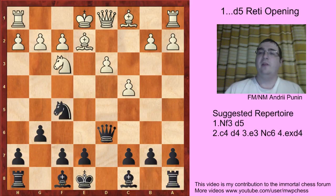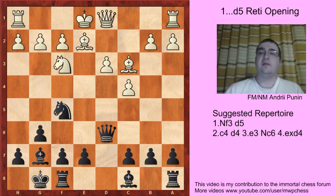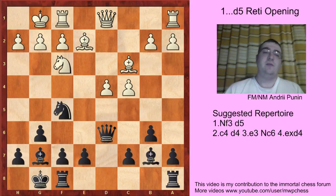And if Bd2, then just Bg7, Bc3 — that was White's idea — and just castle. Because if White does nothing, for example Rc1, then c5. Or castle, then c5. Black establishes full control over the d4 square. So d4 and b6, castles, Bb7, with the idea of Rd8 and c5 at some point. Black is slightly better.